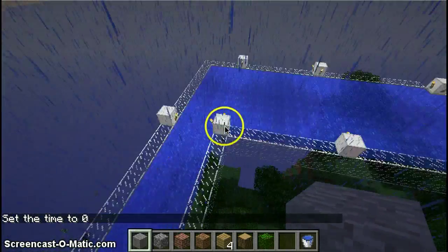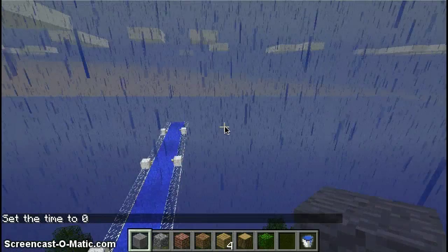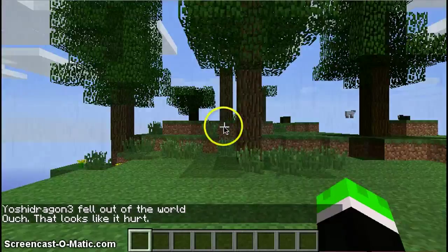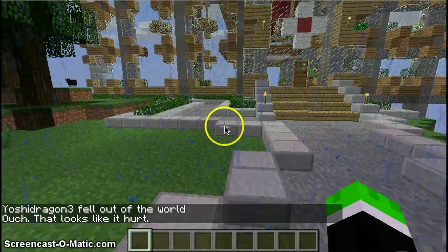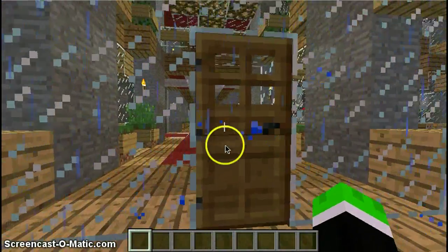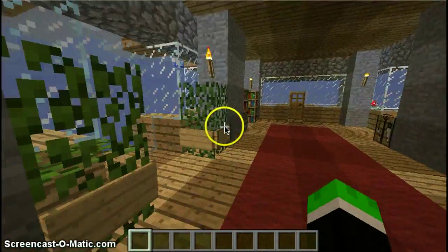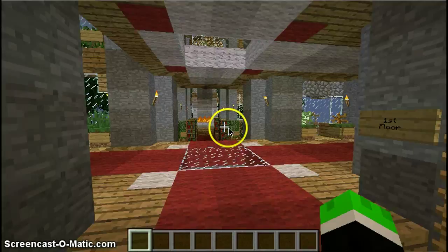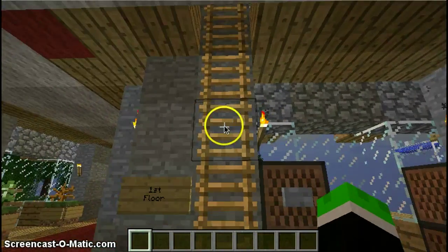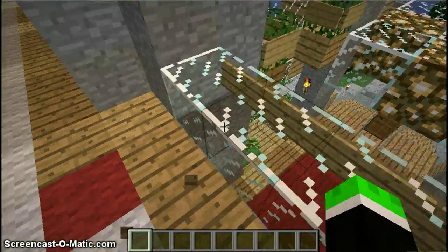I'm going to show off some of the features of it. Here's just a view of the mansion. It's pretty nice architecture. This is made in Minecraft beta — it's 1.9 pre-release 5. It's really good quality for being that early. If you want the map, I'll put the download link in the description.